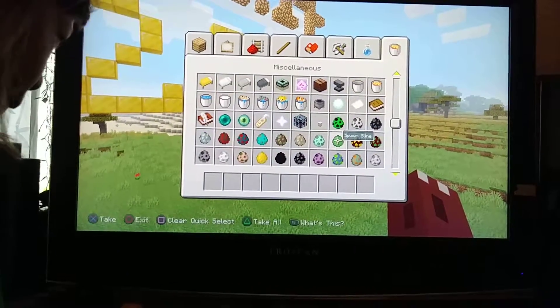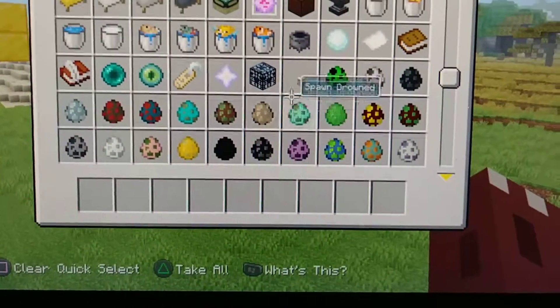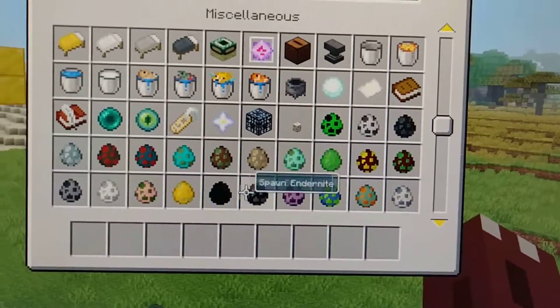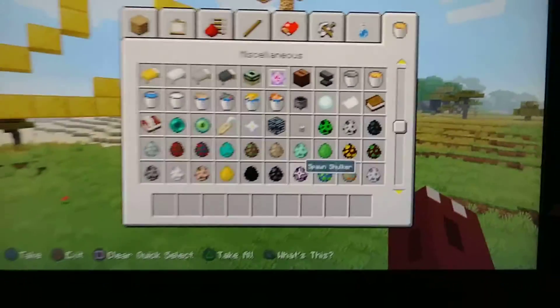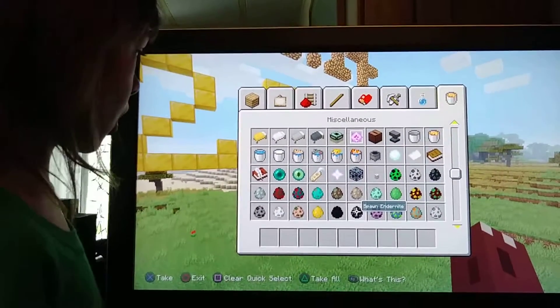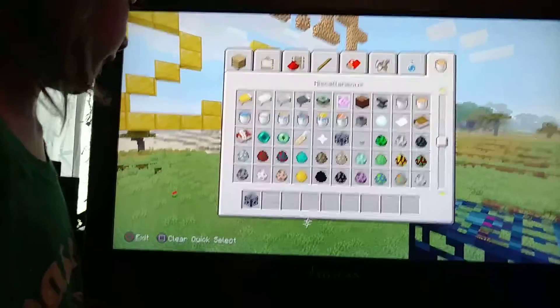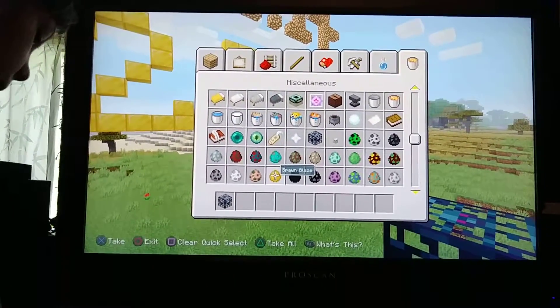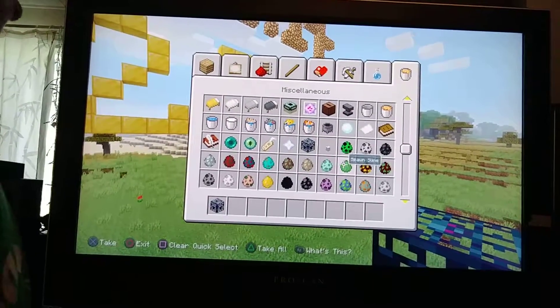What's also cool is that there are spawn eggs. You cannot get these in survival, but you can get them by using commands — though I don't have that since I play on PS4. There are also mob spawners, which you can't get in survival either, but they do spawn randomly in cave systems.